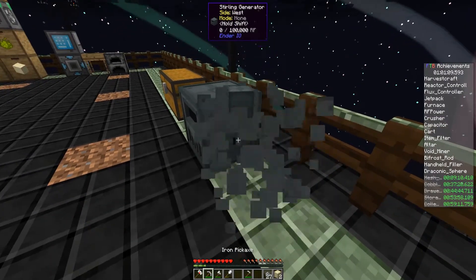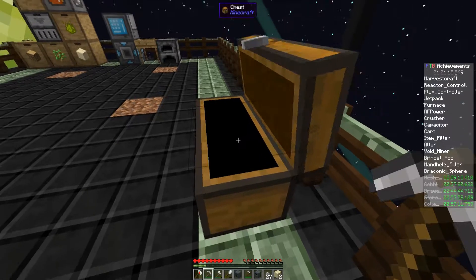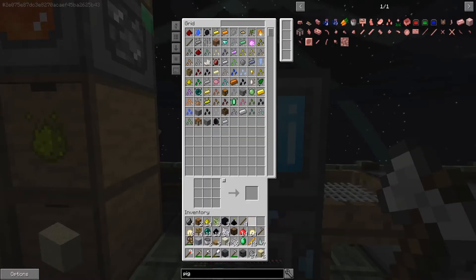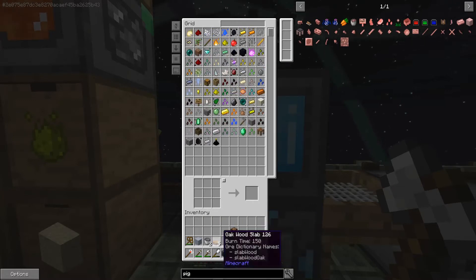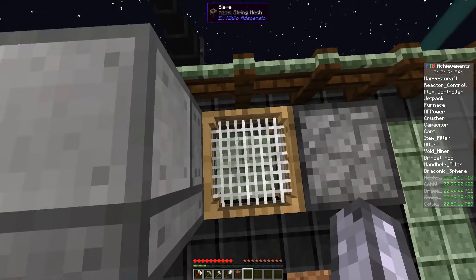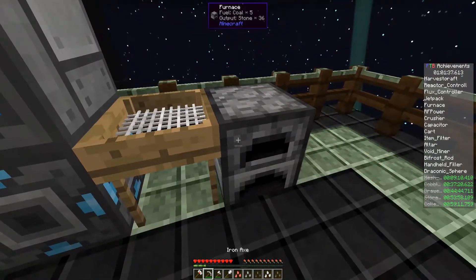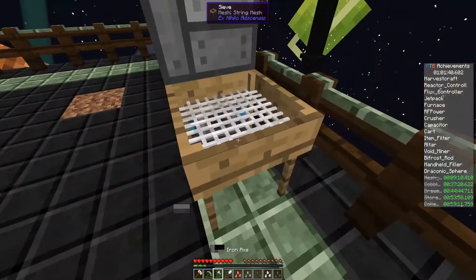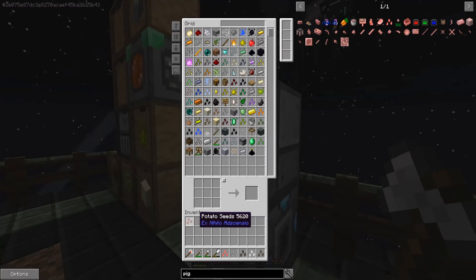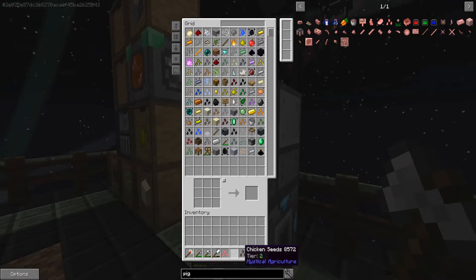We'll just break this - no energy in either of these. Look at that, we have room for a full inventory. Near on, near on. Oh, just in time! Let's do this - we'll get pig seeds! That's exactly what I need, awesome. We'll put that in the system.